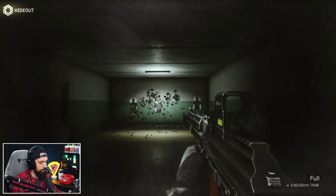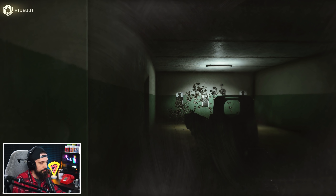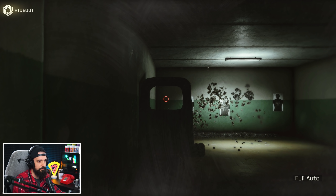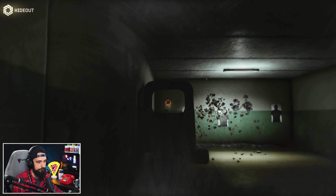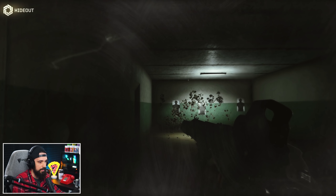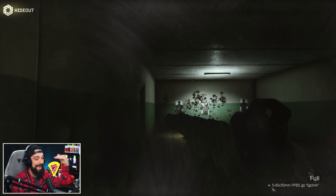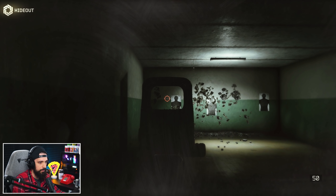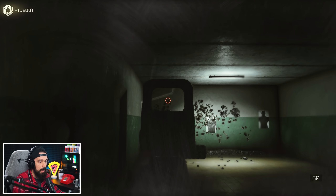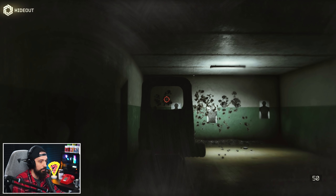Now doing the same thing with the AK. The 7N40 will reduce recoil down to around 21. On full auto with no compensation — you get a big vertical jump that normalizes out. Stepping to the right, now we've got the Igolnik, which not only won't normalize the recoil but actually adds recoil to the gun. On full auto again, no compensation — you can see a higher and wider spread, much more erratic as the whole thing normalizes out.